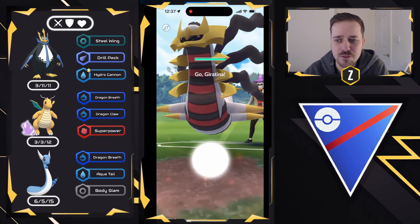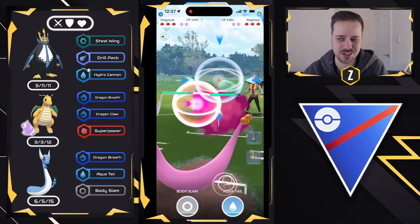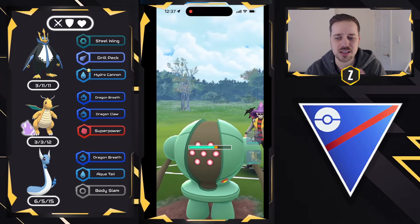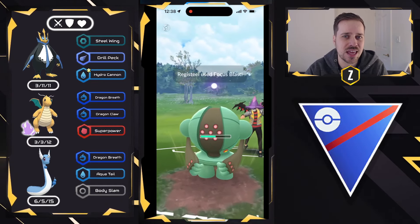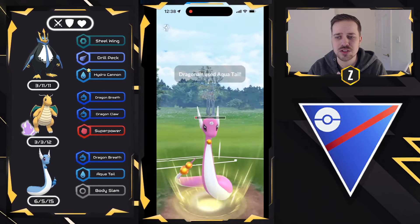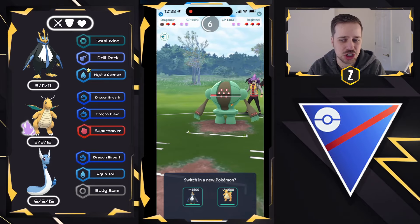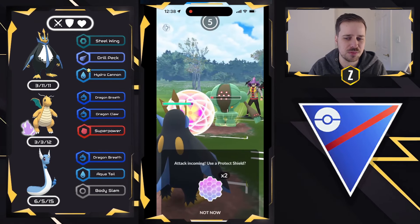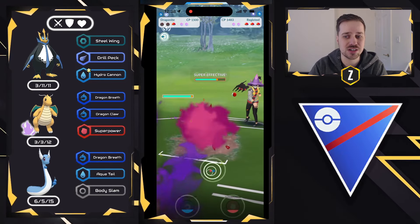Moving into the next one. Empoleon versus Giratina Origin — obviously a tough one. We swap out into Dragonair to get ahead on energy and they bring in Registeel, which is a tough Pokemon for this team. Giratina Origin and Registeel make a very good core because of the counters and coverages they have for each other. Scrafty is a big core breaker there, but Scrafty hasn't been too common this season, especially with Annihilape, Poliwrath, and Vigoroth. We're going to completely sacrifice our Empoleon because I have to shield to stop the charge move, and I may not be able to fast move down before a second Focus Blast. They swap into Giratina Origin, so we go ahead and farm down aggressively.